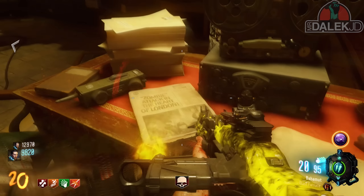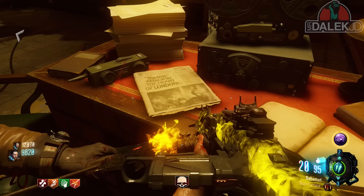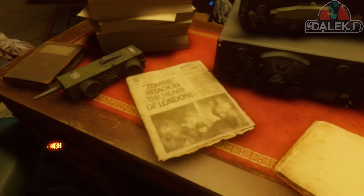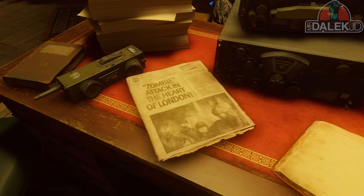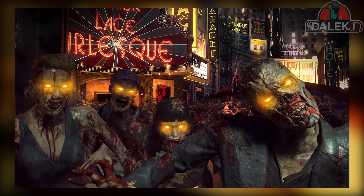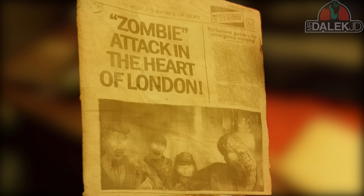This final newspaper headline says 'Zombie Attack in the Heart of London' with an image of a bunch of zombies underneath. Interestingly, this exact image is actually a promotional image that Activision released for Shadows of Evil - it's the exact same image, just with a darkened background. You can still tell it's Shadows of Evil in the background, so it's unclear if that was intentional or if Treyarch were just being lazy and didn't change the background.